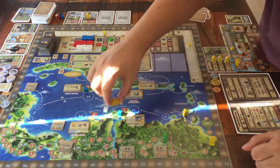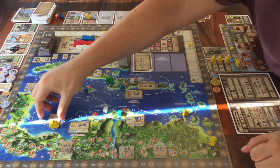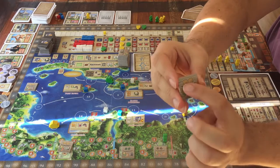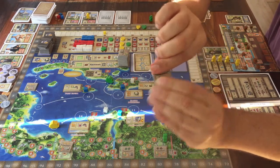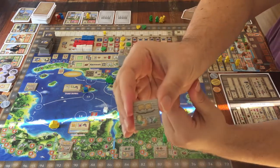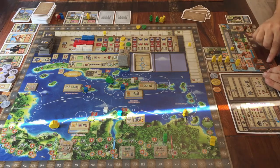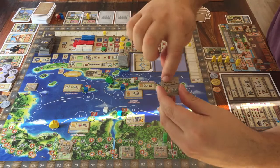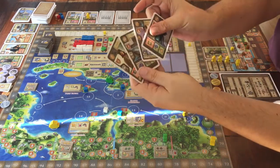If your boat ends on one of these square tiles — the quest tiles — then you can do the quest. If you have what the tile is asking for, pay it, and then get whatever the tile gives you. After that, you can place it face down at the bottom of your own player board. You have room for five tiles. Usually you pay by discarding cards from your hand that show the required icons on them.